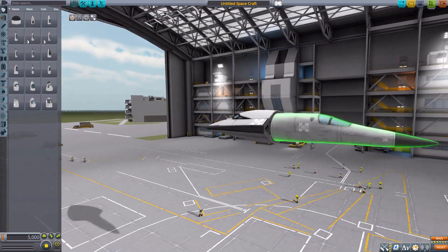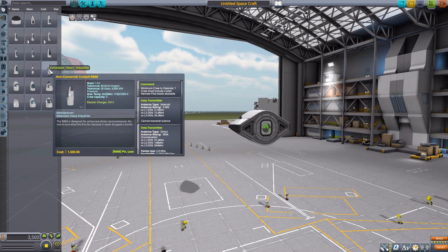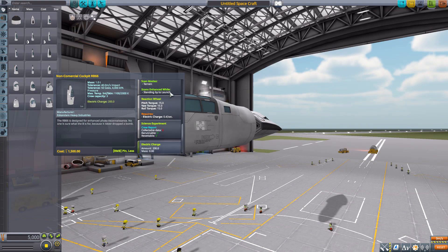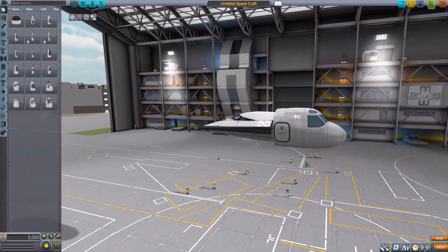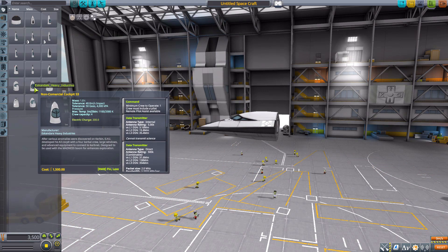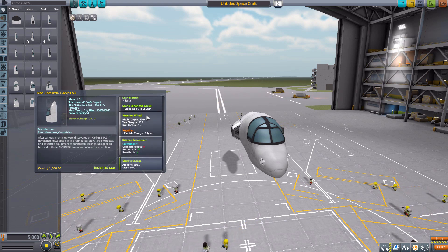The F111 cockpit is quite long and very sleek — almost dart-like — holding two Kerbals, minimum one to operate, with standard features. The RB66 holds three Kerbals, minimum one to operate, and uniquely has Kerbal net access along with standard features. The S2 cockpit is more stout, holding four Kerbals, minimum one to operate. The S3 is a bit more stubby but has a much larger glass cockpit, holds four Kerbals, and also includes Kerbal net access.